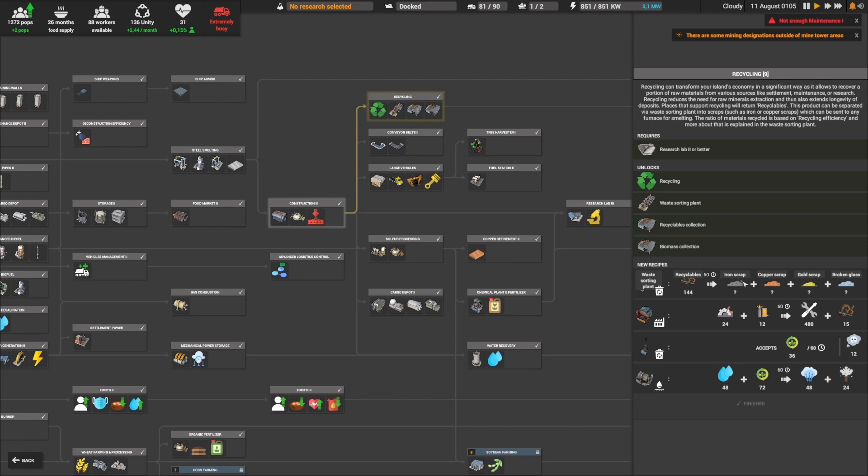We remember at the beginning of the game we had some iron scraps, but now we'll be able to get other types of scraps, which is very important because with that we can use less mining. But we won't use it right away — we have a couple of things to do before moving on to recycling.